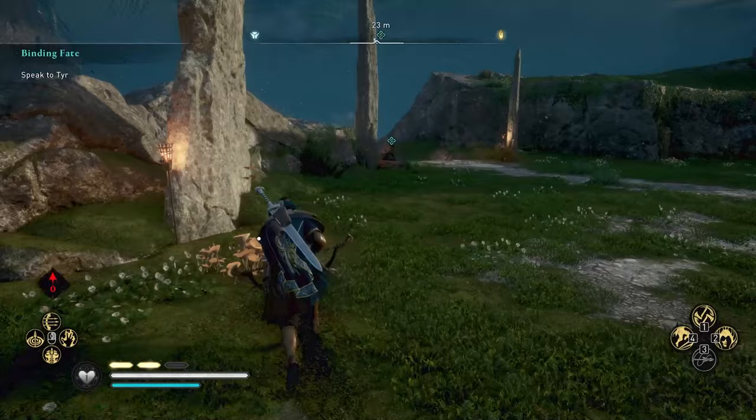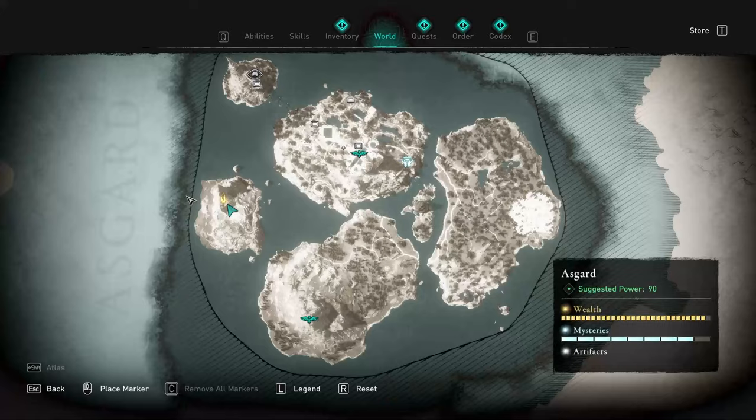There's a cave with an orange border or gate that you can't pass. The reason you can't go past that point is because you need to progress in the story — and not just the Asgard story.